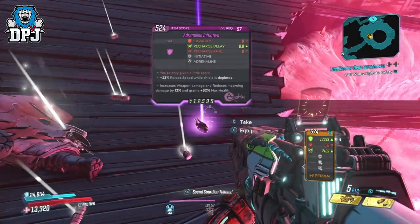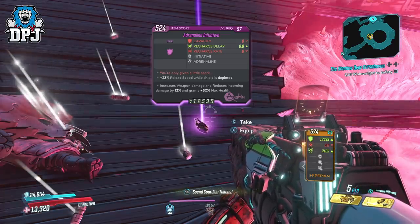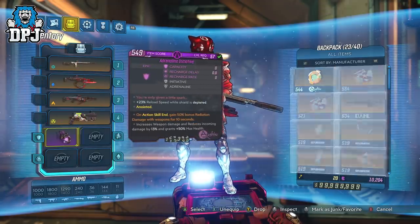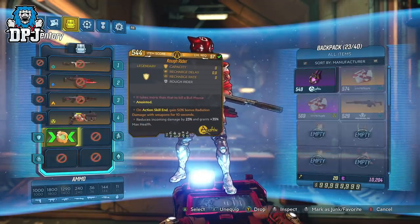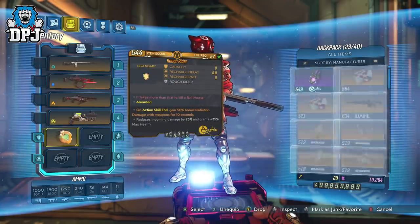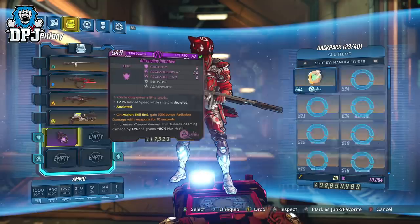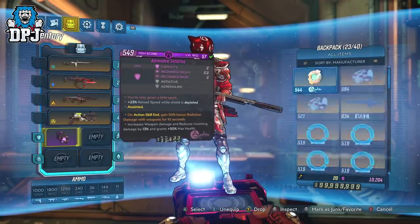The Adrenaline Initiative is a one-time drop from the Guns, Love and Tentacles DLC boss called Vincent. It's around the start of the DLC campaign — I believe it's the first boss you actually go up against. He drops it on the floor, so make sure you look. It's a one-time per campaign completion unless you mess around with save files and so forth.